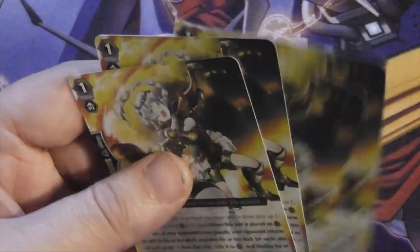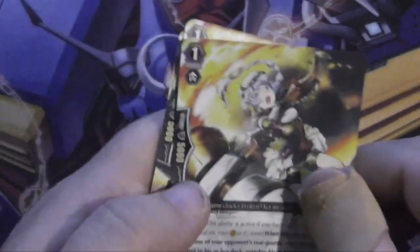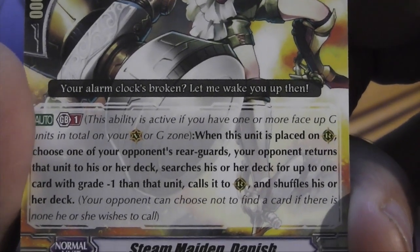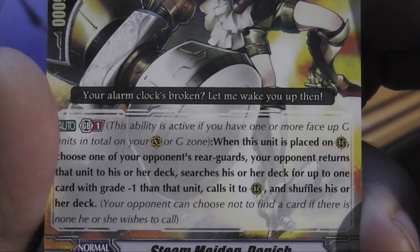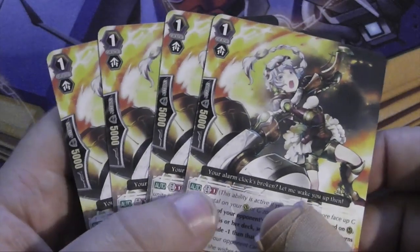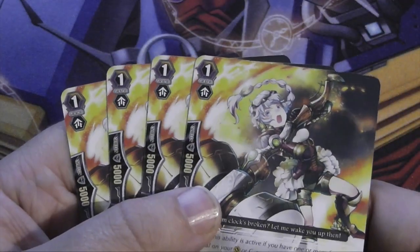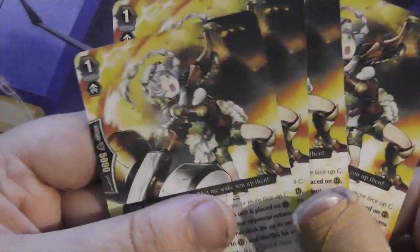Four copies of Steam Maiden Danish — she likes bacon! Her skill is: when this unit is placed on the rear guard, choose one of your opponent's rear guards; your opponent returns that unit to their deck and calls a card with grade minus one compared to that unit, then shuffles their deck. Your opponent can choose not to find a card if there's none they wish to call. Not a bad card — it knocks your opponent down a grade. Just be wary of on-place skills or triggers getting recycled.